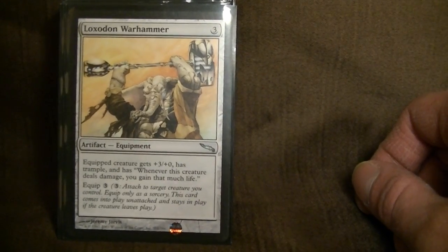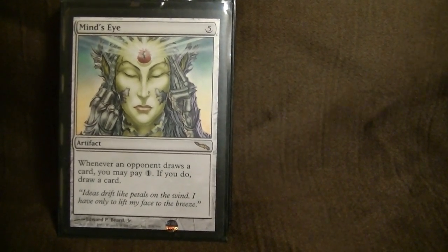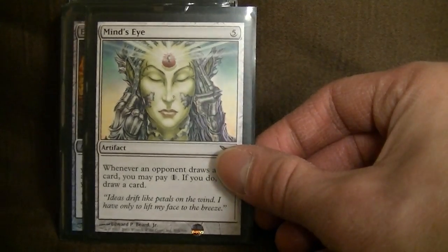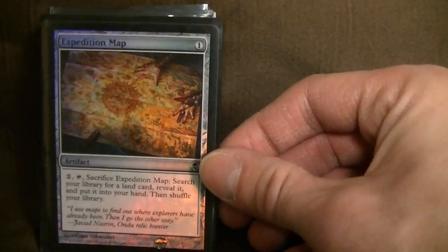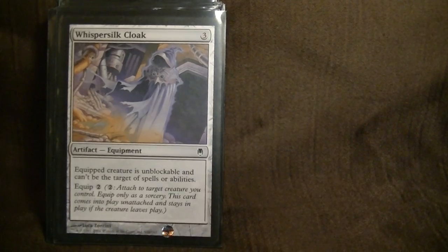Warhammer — gain some life, good to put on that shadow creature or anything with flying. Mind's Eye — usually gets vaporized, but whenever an opponent draws a card, you can pay one and draw a card. Usually doesn't last on the table too long — might swap this out. Expedition Map — great to grab Coffers or any of those other great lands. Cloak — makes a creature unblockable and can't be the target of spells or abilities. Sometimes I'll throw this on Maga.